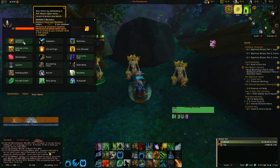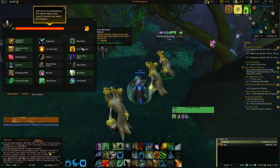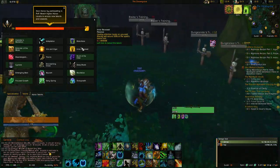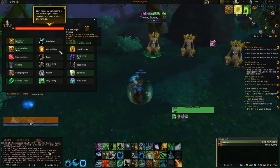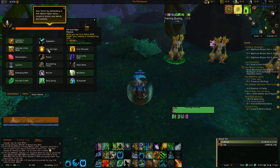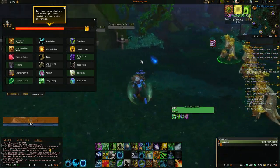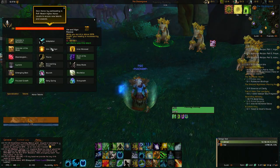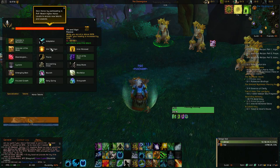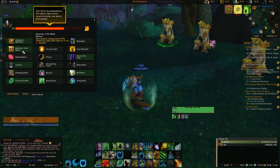In PvP I always take Medallion — it's down to personal preference, some people take Relentless. In the second PvP talent row I always take Defender of the Wilds because Vim you don't really get much use out of, especially now where most comps have a Shadow Priest or an Affliction Warlock and you're never going to be above 80% health most of the time. So you want Defender of the Wilds so that if someone gets low and it procs, it's going to help.